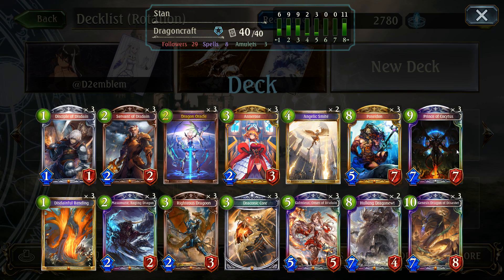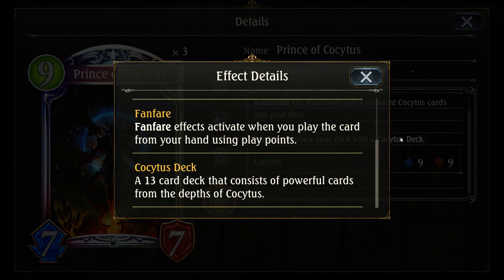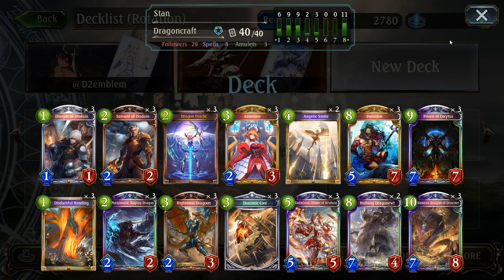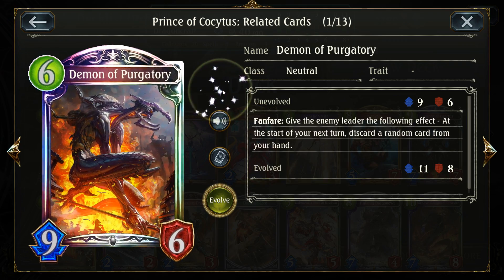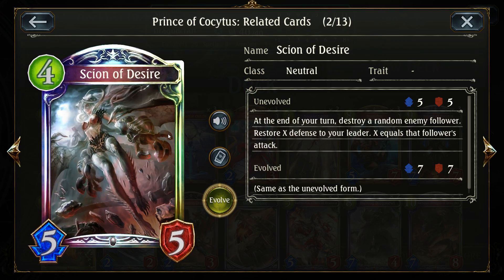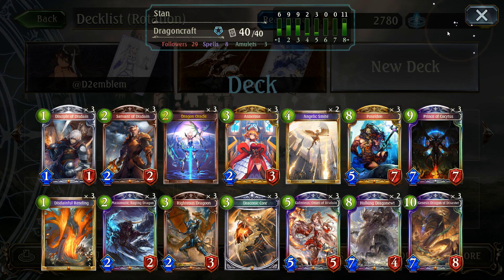Ramp a lot, play this guy, get this, and win the game. Let's get into it. And if you're new to Shadowverse with this expansion, Prince of Cocytus gives you the Apocalypse deck when you play it, which is just 13 super OP cards. That's about what the deck is all about. Let's go.